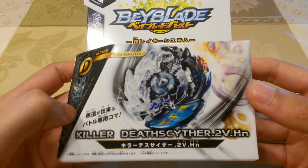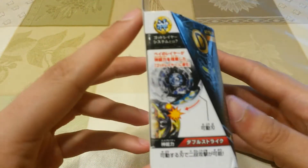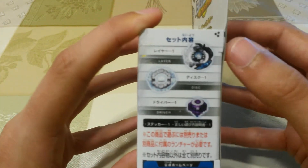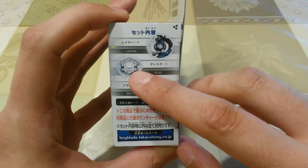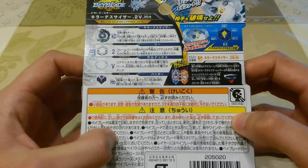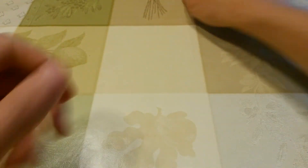First of all, we have the booster Killer Death Cypher 2 Vortex Hunter. This is the newest Death Cypher release with this little blade that is supposed to hit twice. It comes with Killer Death Cypher, then 2, and probably my favorite color of Vortex, and the Hunter Driver, which is like a smaller version of Extreme. That's really cool, I really like this.